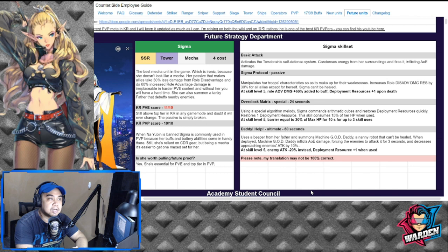Unfortunately I don't have her yet — I do have a KR account for Counterside but I just don't play it as much. When she comes to the Southeast Asian version, I'll definitely showcase her skills. For her Sigma Protocol passive, she manipulates troop characteristics to make up for their weakness, increasing role disadvantage damage resistance by 30%. She's actually very good — allies become more survivable.